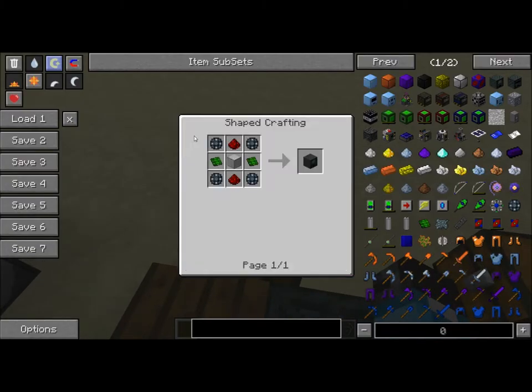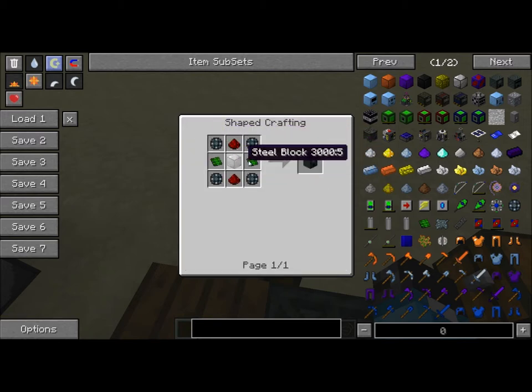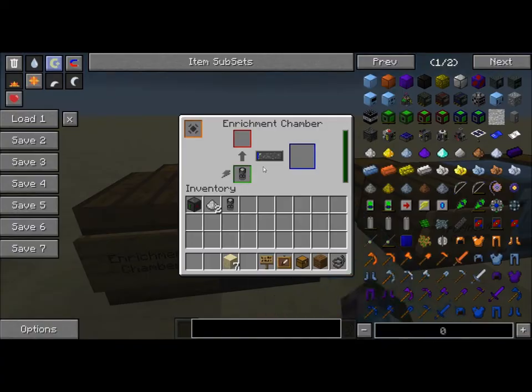I'll show you how to craft that real quick. You need a block of steel, which can either be crafted with a regular craft or a steel block. You need control circuits, and control circuits are crafted with some platinum around an enriched alloy. Enriched alloy is crafted with some redstone around an iron bar. Now, most of these blocks have a color coded interface. The orange slot appears for upgrades, red is your input slot, green is power, and dark blue is your output slot.